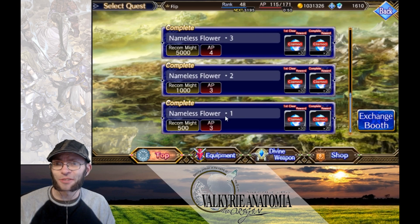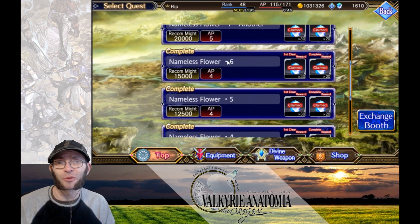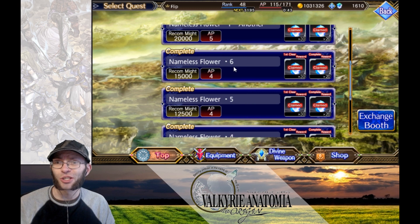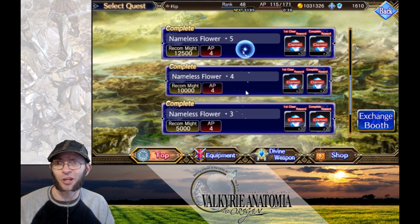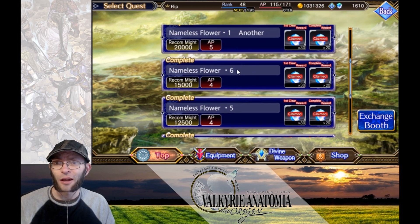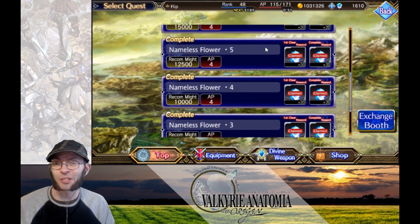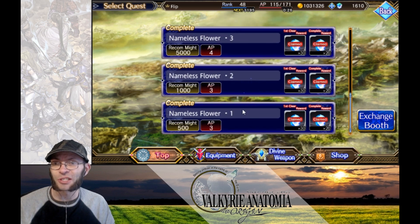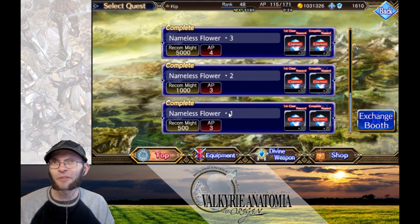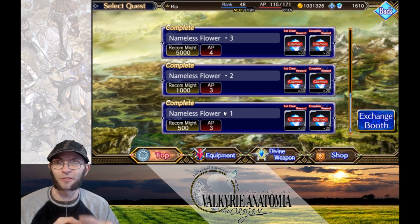Nameless Flowers one through six are the story event dungeons and they follow around Senna, Jean, and Lucia. As it follows the Senna, Jean, and Lucia storyline, you're going to get more and more of these silver imitation flowers as you go through the stages. For instance, this one only drops five, but if you bring in one of those three characters you're going to get additional silver imitation flowers.